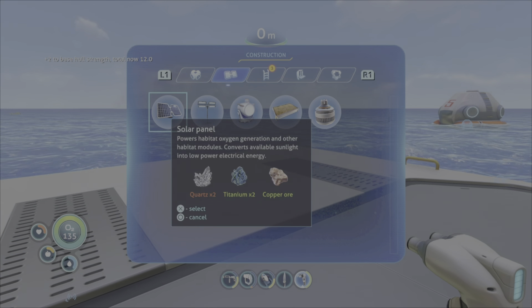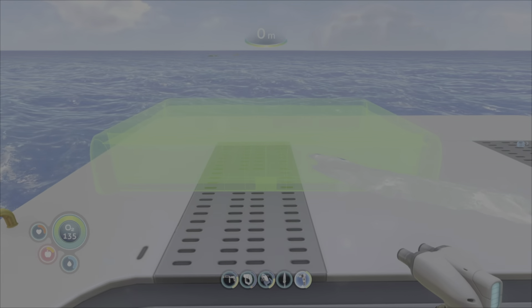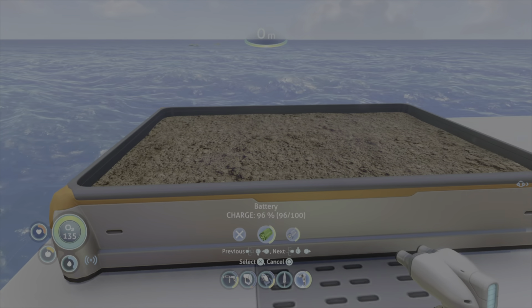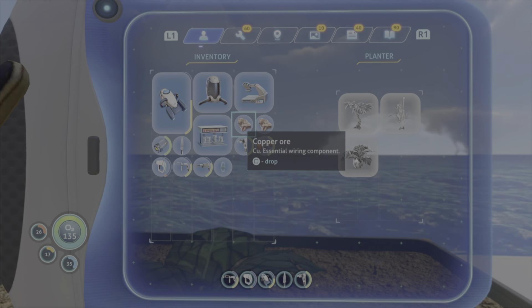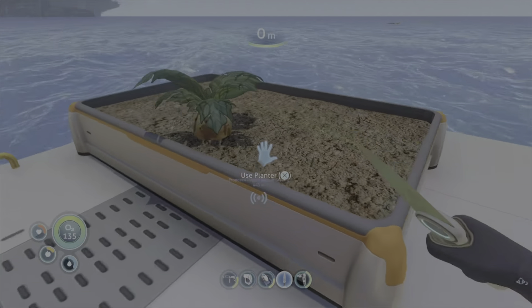Yeah, that looks like it's worked. And then the planter - how do I change angles like that? Place that down and now it's above water. Now can I grow them? Yes! Oh, we got it just in time. Let's go!